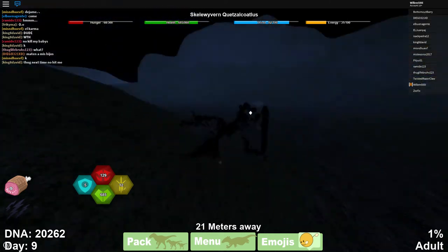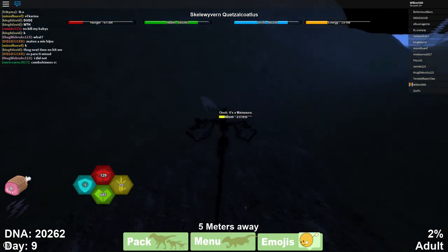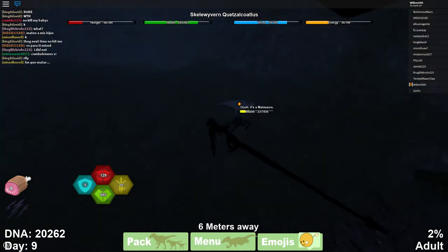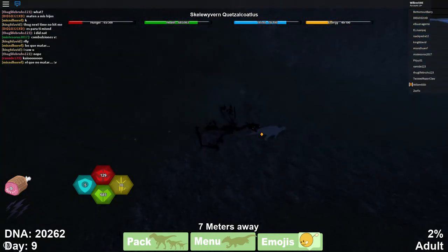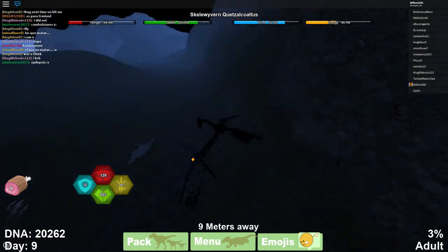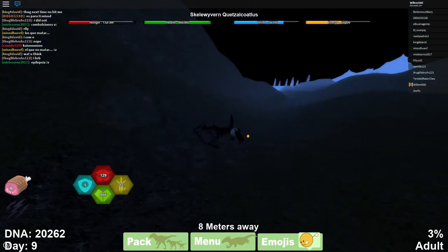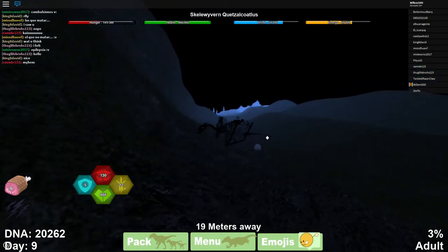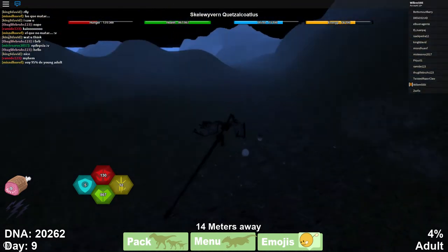Hey guys, I'm back and I just grew to an adult. You get so much bigger from juvenile to adult. I'm going to finish killing this masseur since I'm really hungry. I really like the Skelly Riven — I like the death spots like the headless sores on its wings. I'll just lay some eggs and eat them when they hatch. There's nothing really else to do — I'll see you guys when I'm an elder.